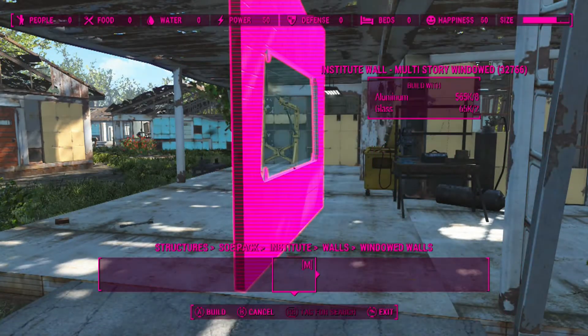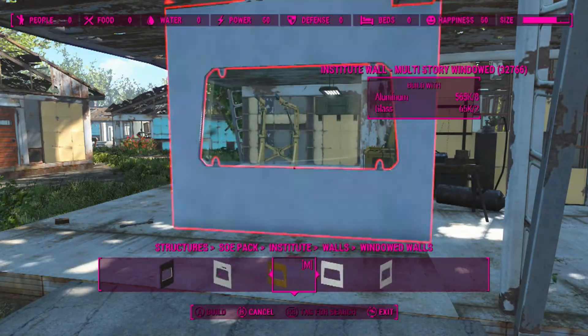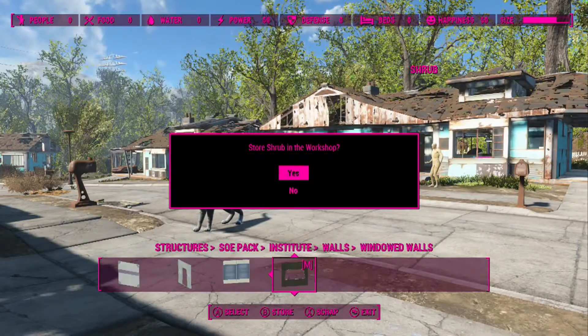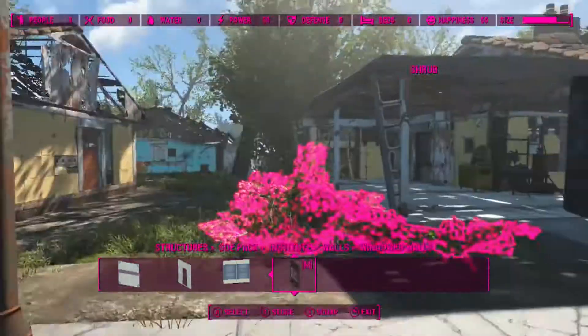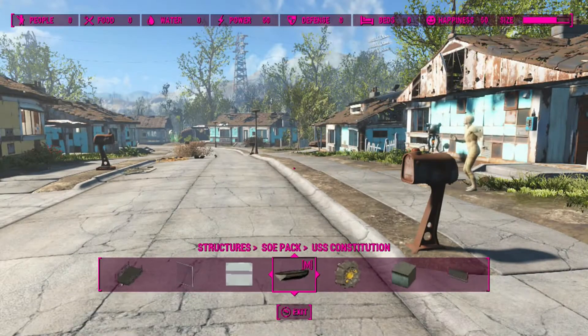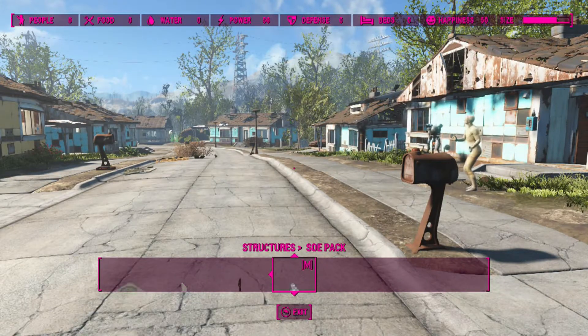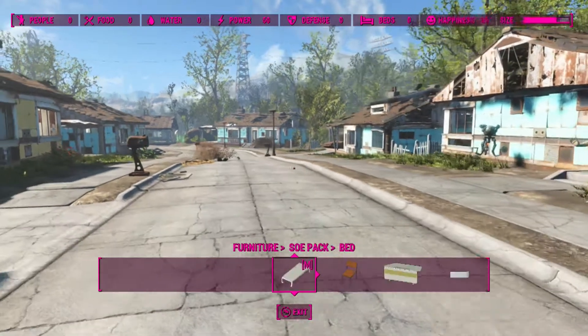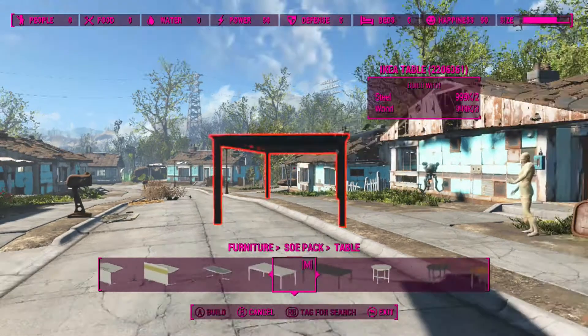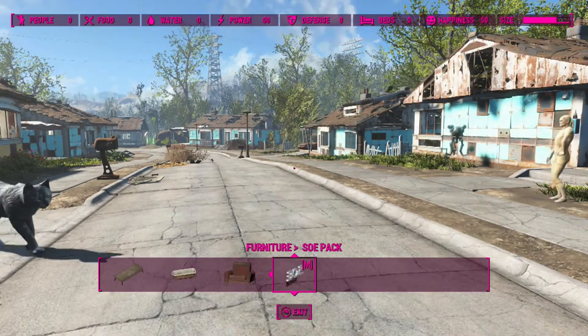They've got doorways and windows too, that's pretty cool. I don't want to store a shrub in the workshop — I kind of like that there. It's got a lot of stuff including furniture as well, and a lot of Institute stuff, so we can make a whole thing here.